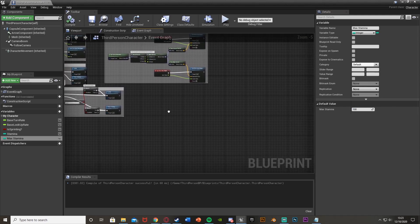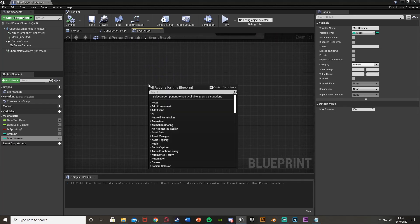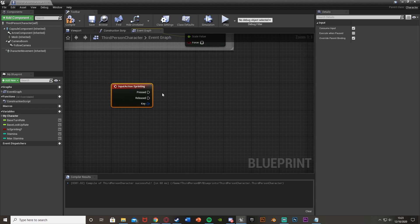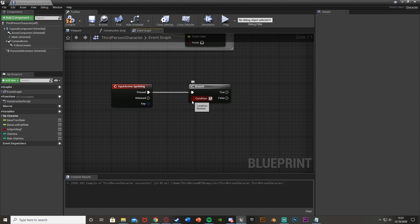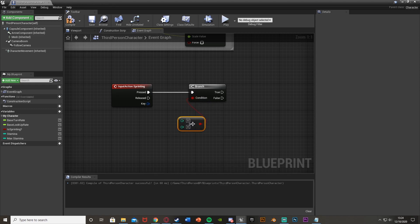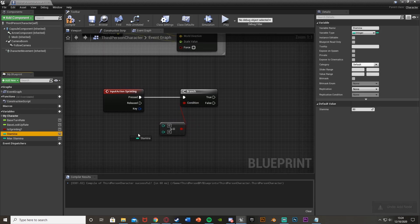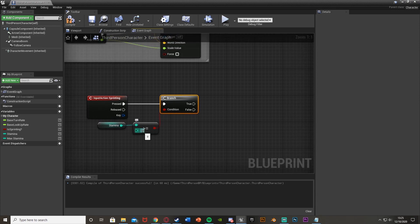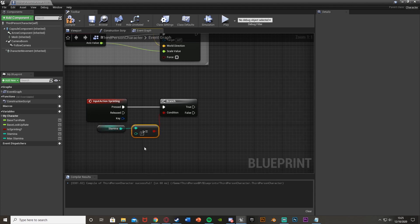Now find some empty space in the blueprint editor, right-click and get the action mapping we made called 'sprinting'. We're going to create a branch to check if the player has enough stamina to sprint. Hold B and left-click to get a branch node. For the condition, right-click and get 'integer greater than or equal to integer'. Drag the stamina variable into the top value and leave the bottom value as one, so it checks if we have at least one stamina. Off the false pin we do nothing — if there's no stamina, we don't sprint.